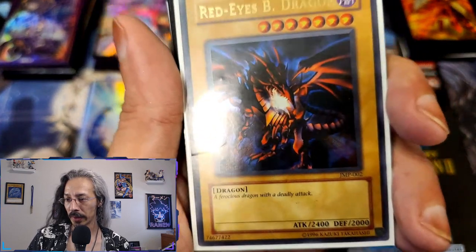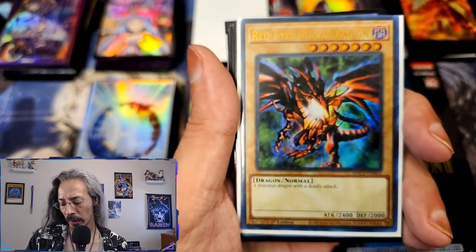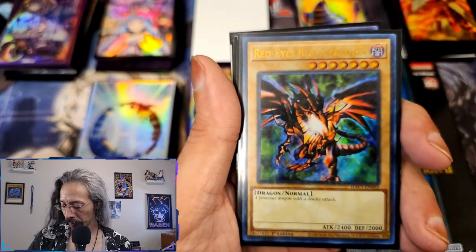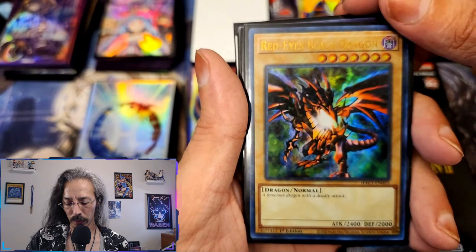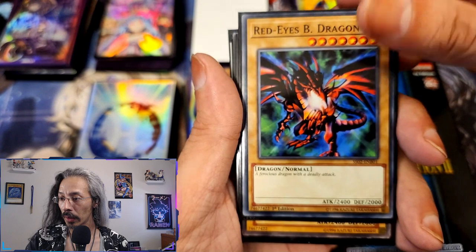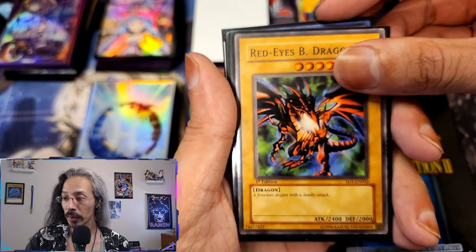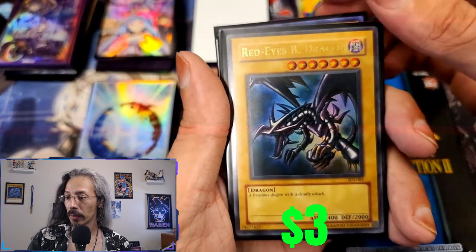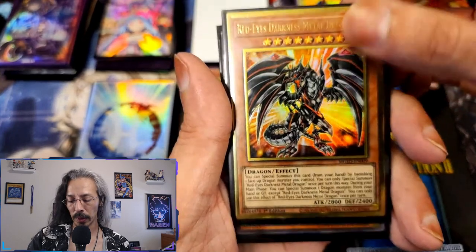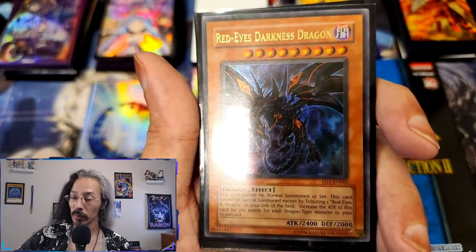You can see that little crease right there. Like I said, some of them are light play, mod play, some of them are very damaged — but they are a well-lived collection. I believe that was a Speed Duel, Hidden Arsenal, not sure what that one was — first edition SDJ. Darkness Metal Dragon, got a Red-Eyes Darkness Dragon.